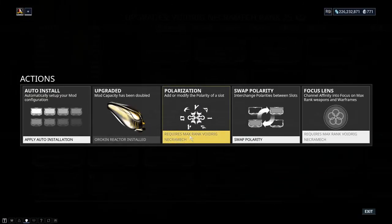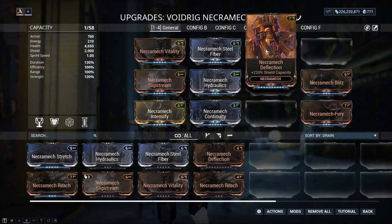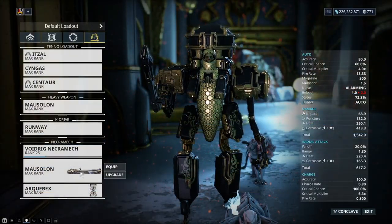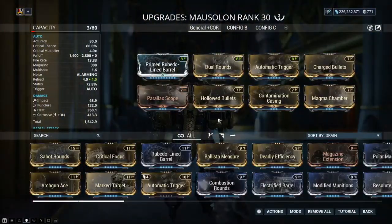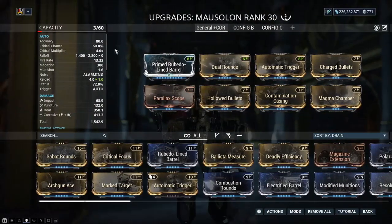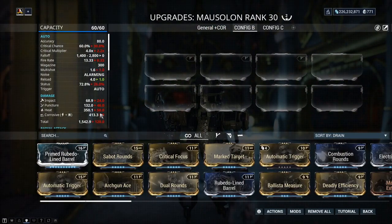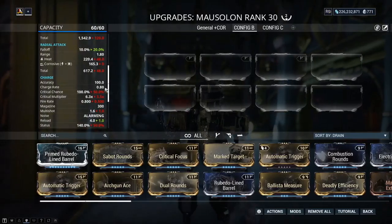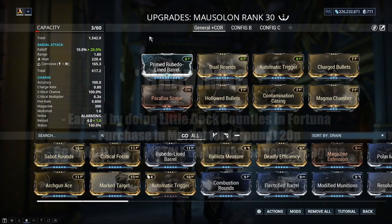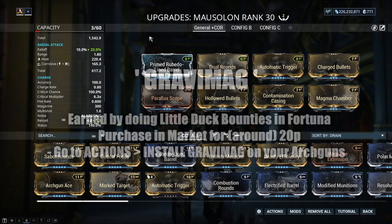There are currently 16 mods available for the necromech, all found by killing enemy necromechs or trading with other players. The necromech also comes with a new weapon called the Mausolon — incredibly powerful and highly recommended. It has an alt fire that, after killing a few enemies, releases a big blast of damage, similar to the Battacor rifle. The Mausolon and all necromech weapons are arc guns. To use any of them, you will need a Gravimag, found by doing bounties for Little Duck at Fortuna or by purchasing Gravimags from the market.